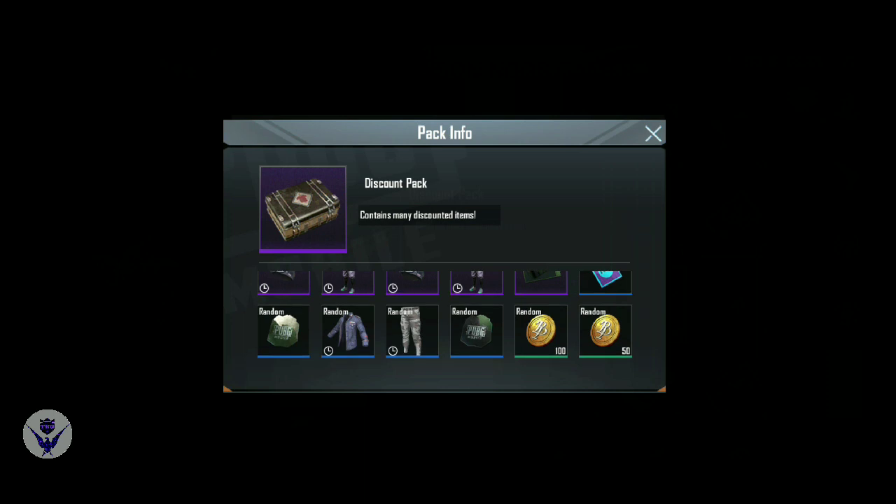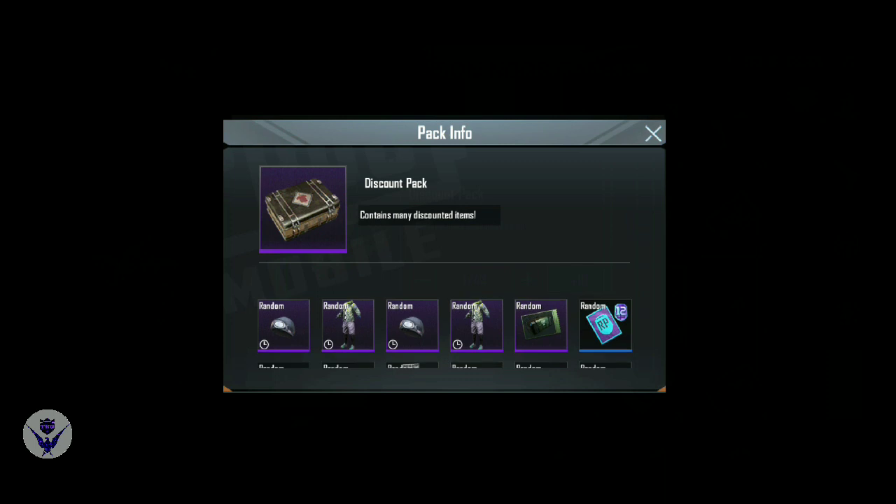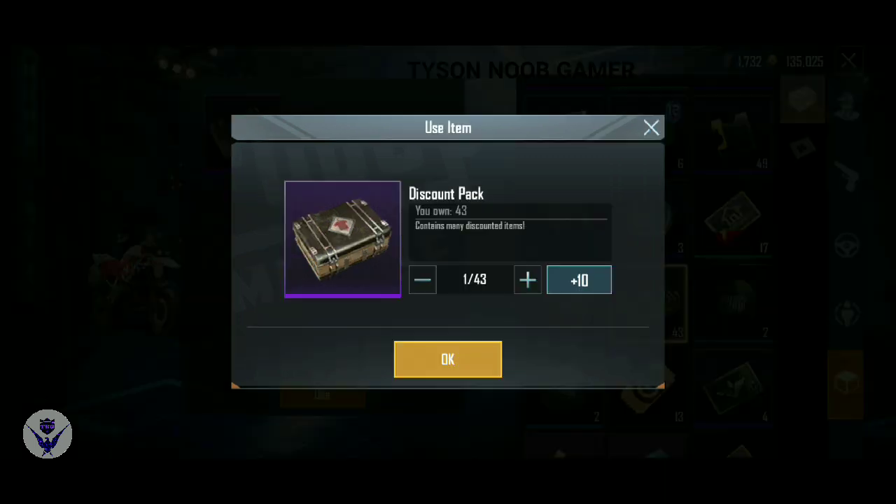There's a supply crate or RP Mission Card. It's more than the RP Mission Card — I expect it. Let's get into the RP Mission Card. Let's get into the 43 RP Mission Card box.